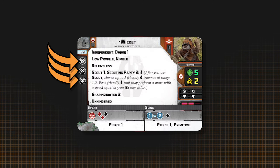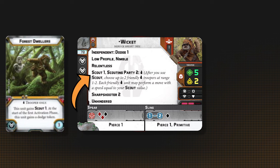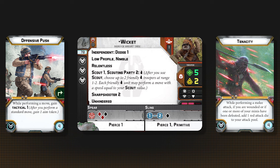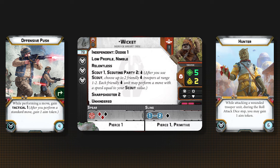With only training slots, Wicket is rather limited in the cards he can bring to battle. Forest Dwellers helps push up the scout value for his Scouting Party keyword. Tenacity is good for stabbing folks, and Offensive Push is a good pick if you want more aims.